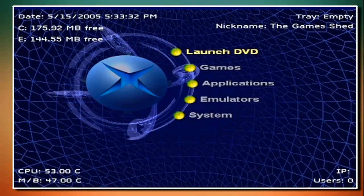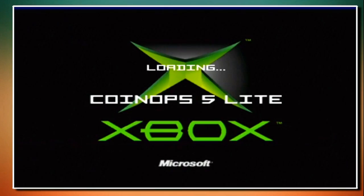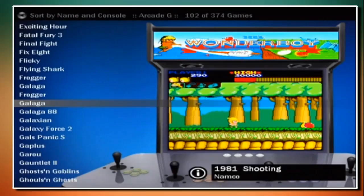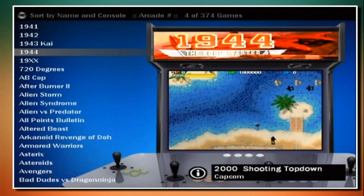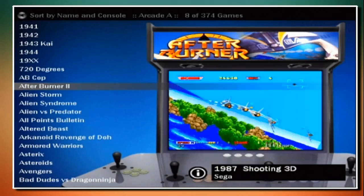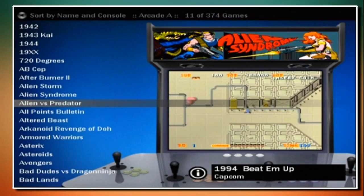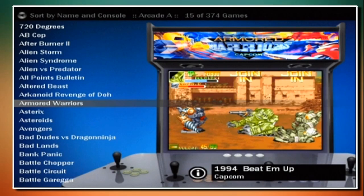Hello everybody and welcome to the Game Shed with me Jamie. Today I'm going to be having a look at a newly modded Xbox original playing Coin Ops 5 Lite emulation. I've recently done a video showing you the Final Burn Legends pack, but I'm going to be showing you Coin Ops 5 Lite here and run you through every single game that comes in the download. Have a look at some of the great games on offer - APB, Altered Beast, Arkanoid - there are some utterly stunning games in this pack.